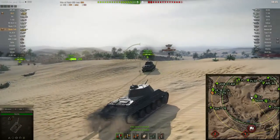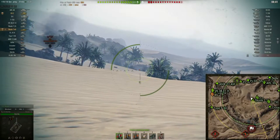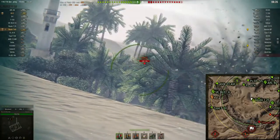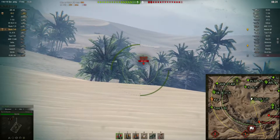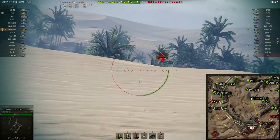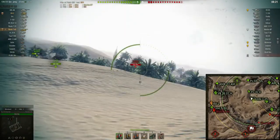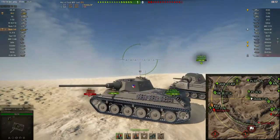One of my favorite tanks at tier 6 is the VKP — the German tier 6 medium tank — with the 220 alpha gun and a quick reload. This Skoda T40 is very similar to the VKP, so I looked at it at first glance and knew I was really going to like it, and I was not wrong — I did not disappoint myself.